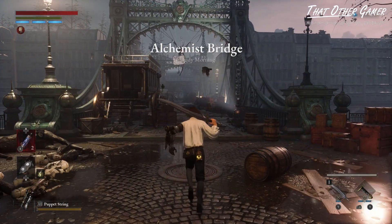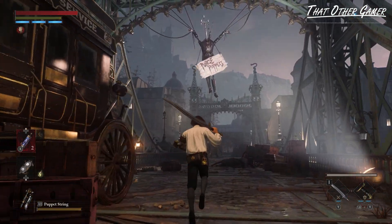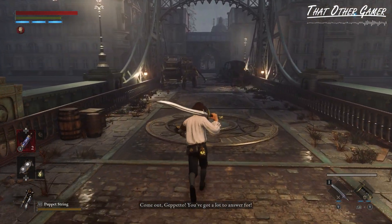If you managed to make it this far into the demo, it means you've already beat the Parade Master, which means congratulations are in order. But now we are faced with the second major enemy, called the Mad Donkey.